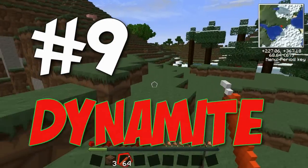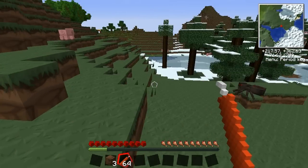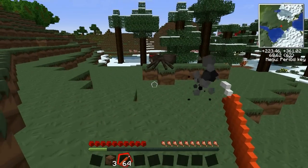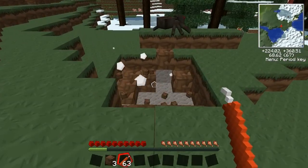And at number nine, we have dynamite. This is the dynamite that Balkans Weapons Mod adds to the game. This is in the Techit Pack, and let me show you how this works. You right-click once, you light the fuse. You right-click and you throw it. And bang — what a mess.